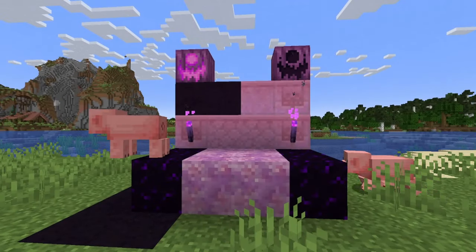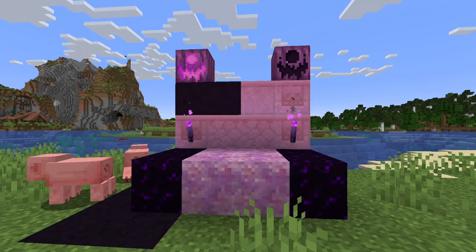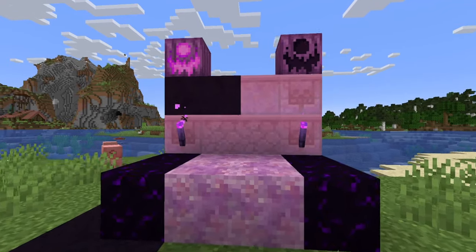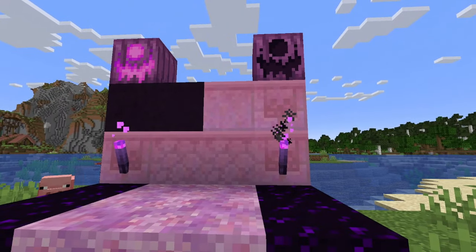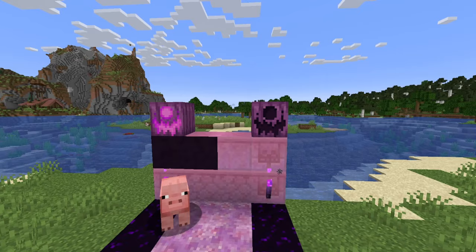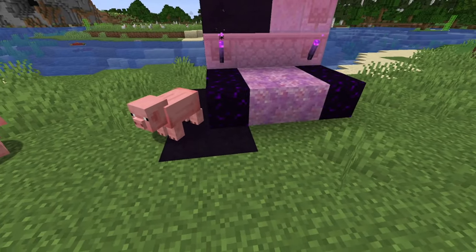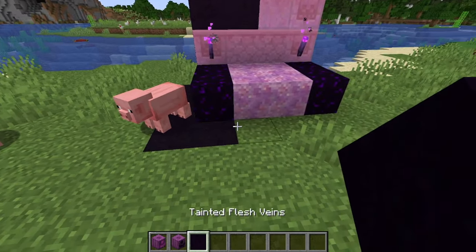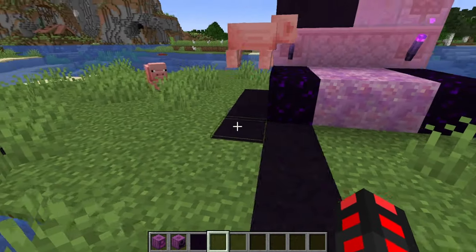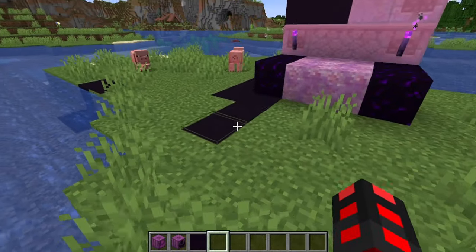Over here we have our new blocks. Some of these are returning blocks with changes. We have tainted sand, which can now be turned into tainted sandstone. There don't seem to be any interesting properties beyond looking cool. Tainted pumpkins have new faces, which looks a lot cooler. Hardened flesh now has no animation because it was causing issues. And then tainted flesh veins, which are essentially the Sculk veins, although they don't have the best tiling.